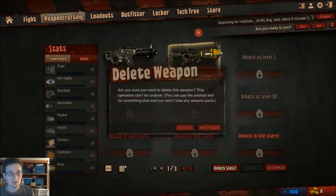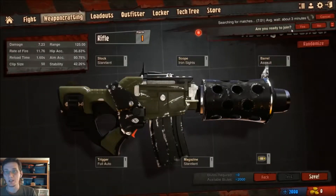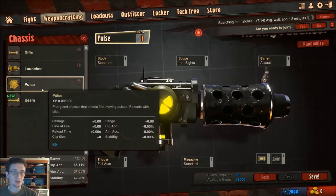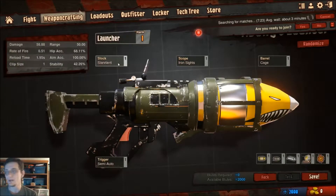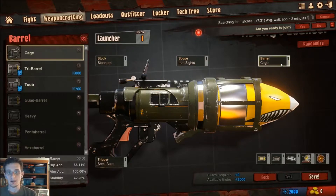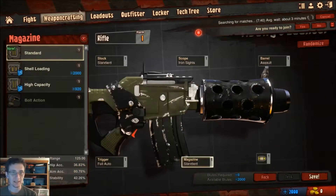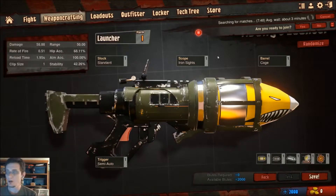So you create a weapon — we've deleted a weapon, let's start fresh with one called 'Launcher.' We're still searching for matches as you can see in the top right. You choose what kind of weapon it's going to be — the chassis. We had a launcher before; you can also do a pulse, a beam, or a rifle. Different parts like stock, scope, barrel, and trigger can be changed, and options vary by weapon type — for example, magazines are available for a rifle but not a launcher.